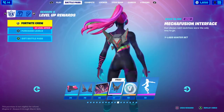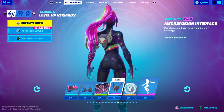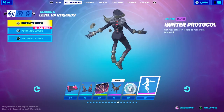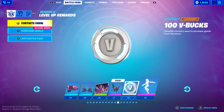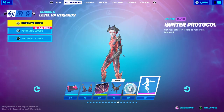Tier 76 you get the Let's Go Mecha Fusion loading screen. Tier 77 you get the Mecha Fusion Interface back bling. Tier 78 you get 100 V-Bucks. Tier 79 you get the built-in emote Hunter Protocol to become her other style — I think that's really cool.